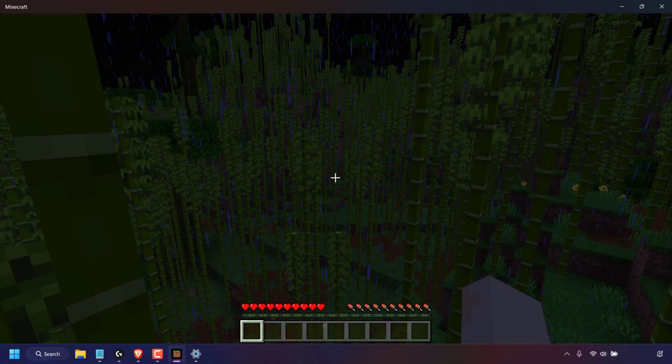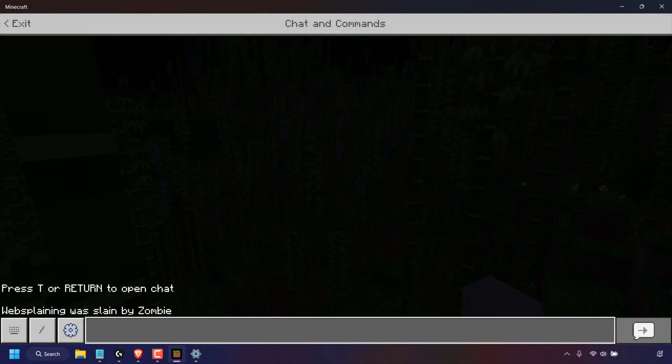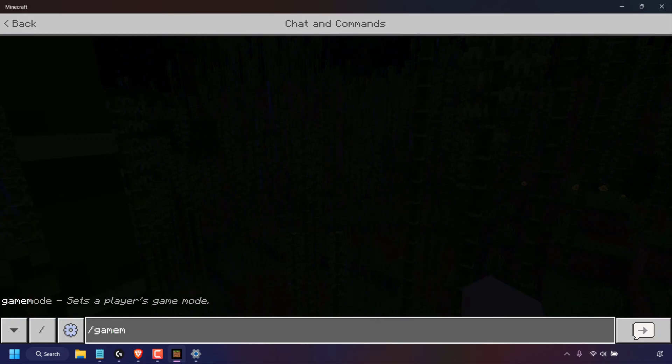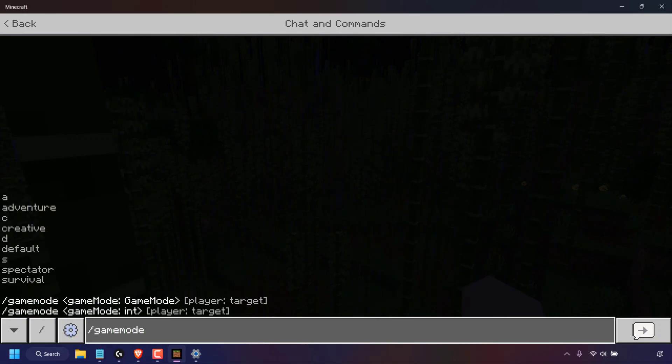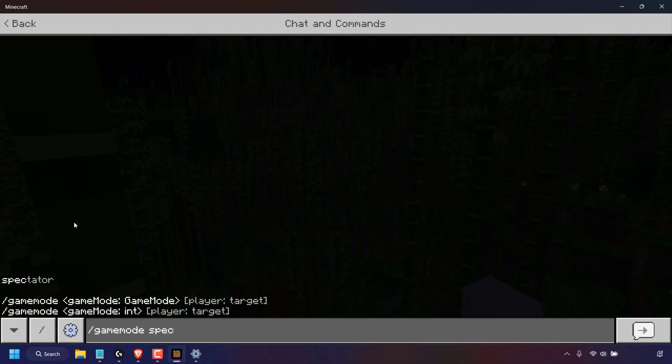To change the game mode of your Minecraft Bedrock Edition server, press T on your keyboard and type the following command: /gamemode, then a space. You'll be greeted with a list of game modes: adventure, creative, default, spectator, and survival. I'm going to change mine from survival to spectator, so I'm going to type the word spectator.